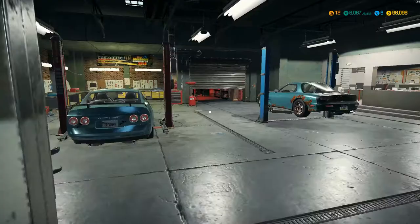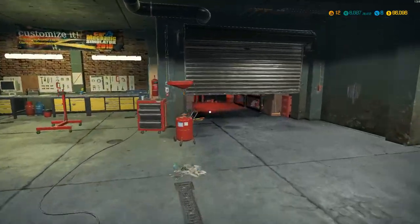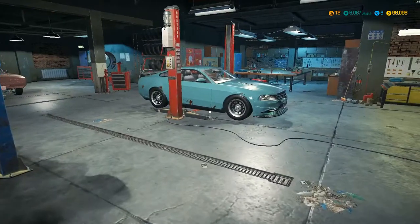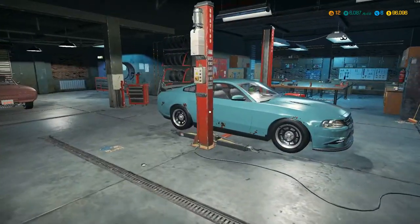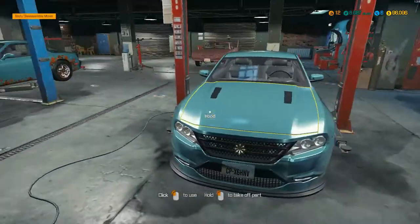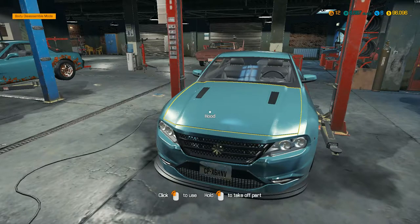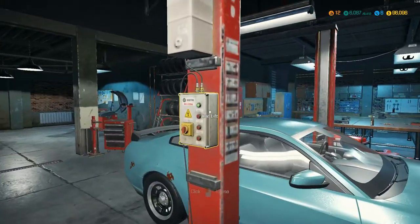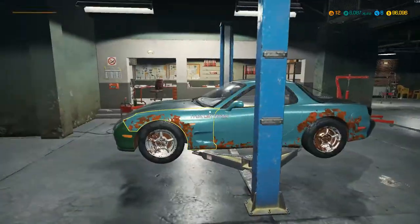Car Mechanics Simulator 2018. This episode we're gonna work on this RX-7, and then after that we'll get stuck into this Salem Spectre. I wonder if we'll actually get to that one at the end — we'll see, because this is gonna be a major job.